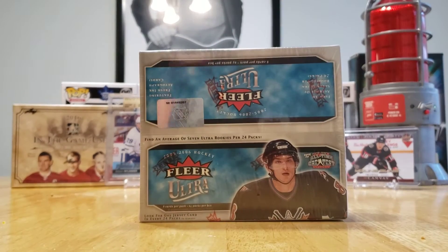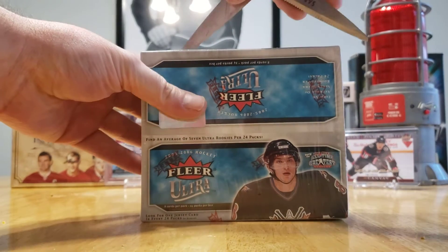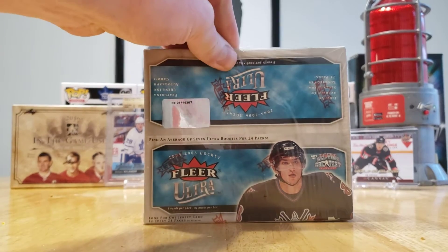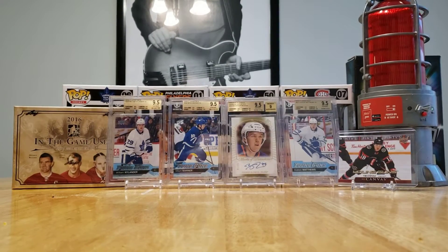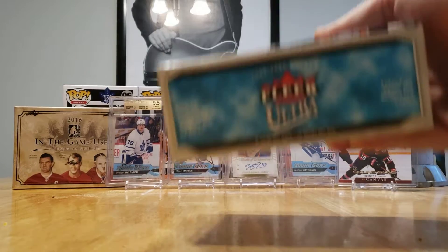Why do you have a McDavid? Because the Oilers are playing the Leafs tonight. All right, so let's get into this, Davis. This has got 24 packs. Who are we trying to get out of this box? Number 8 and number 87. That's right, those are the two guys that you're chasing.